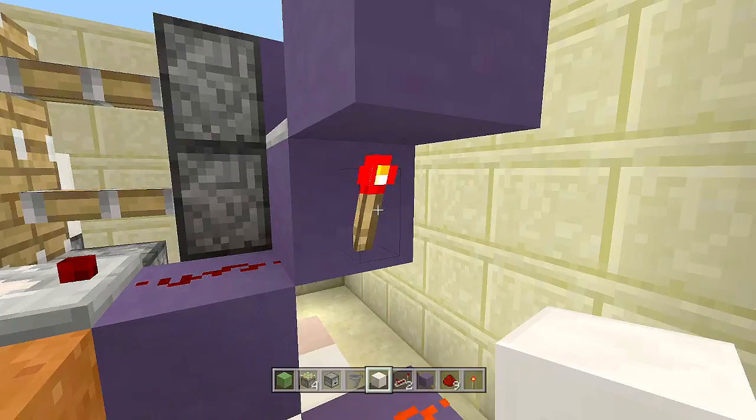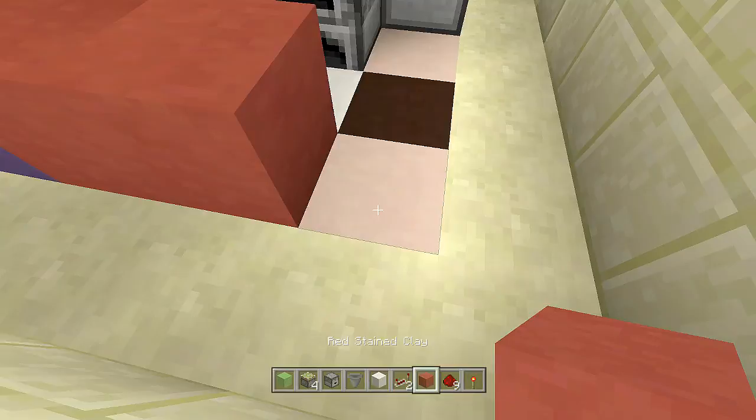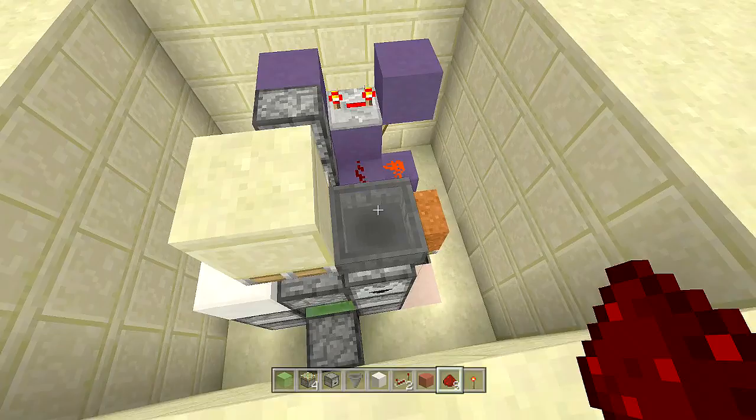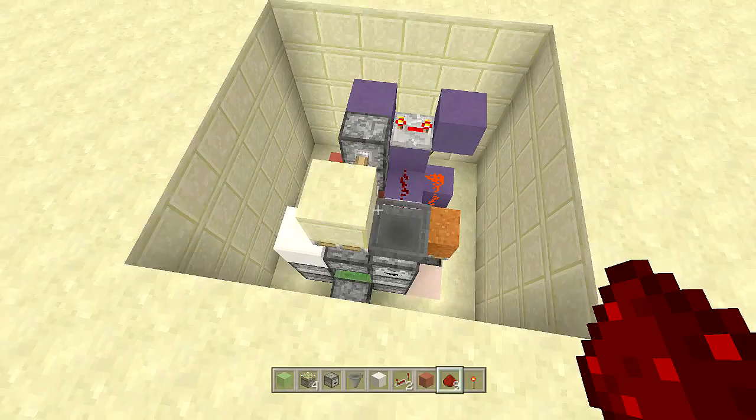Swing back over to where the redstone torch is. We're going to bring a redstone line from here all the way over to that block, going all the way down like this, then up to that block. Wrap the redstone all the way around to this redstone here. Our sticky piston has now activated. Throw an item at it and it will open up — take the item out and it will close.